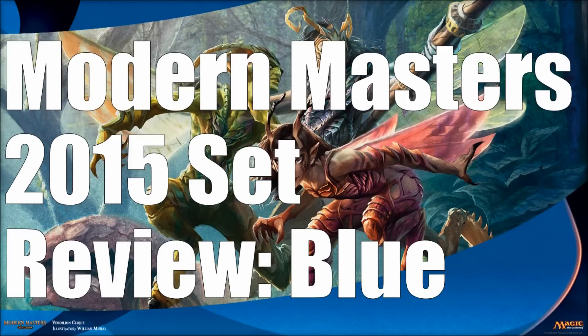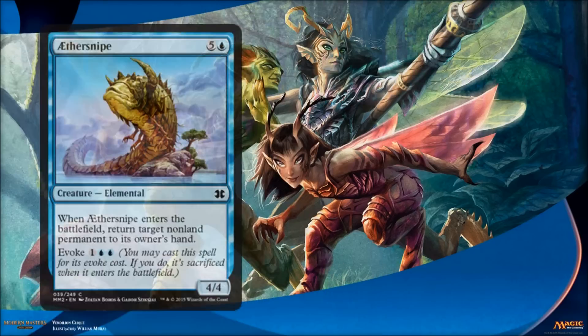Hey there, this is John from Heroes and Legends. Today is part two of our six-part set review for Modern Masters 2015. Yesterday we looked at all the white cards in the set. Today we'll be looking at all the blue cards, and over the course of the next four days we'll look at the rest of the color combinations, then on the last day we'll look at multicolor and colorless cards. So let's just jump right in.